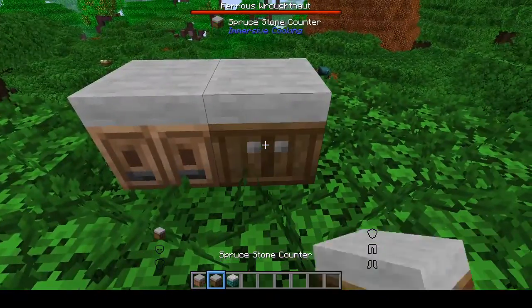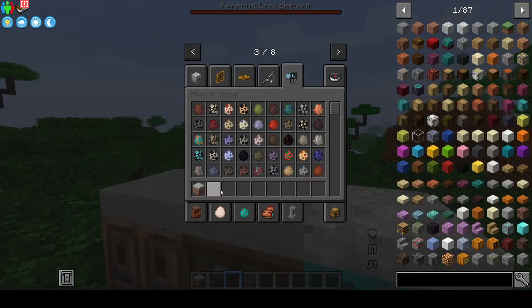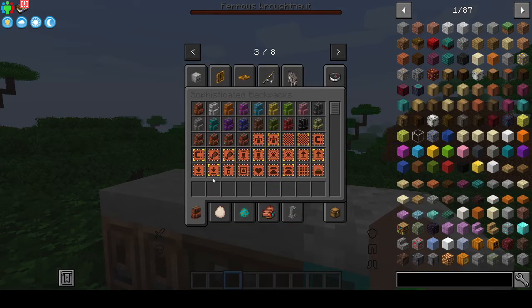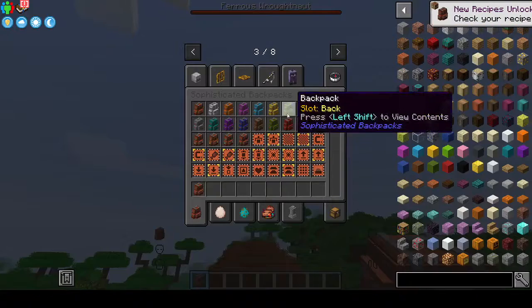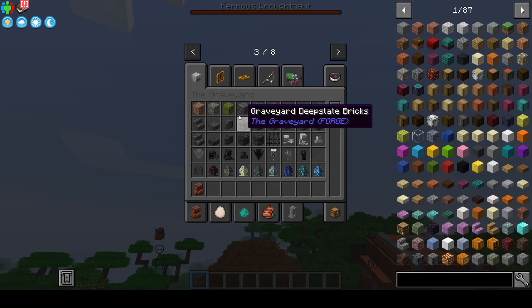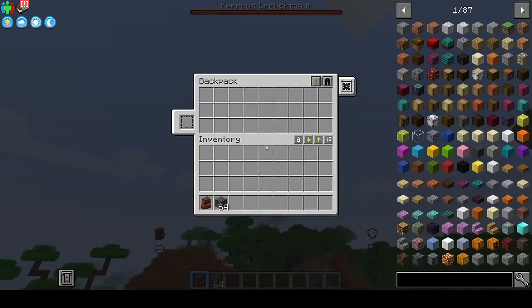Let's take a look at what these countertop blocks look like. These countertop blocks are pretty cool. We also have sophisticated backpacks, and we can just put a bunch of extra stuff in them. Let's say I wanted to get some stuff from a graveyard mod or any other mod.